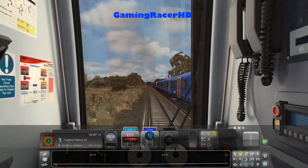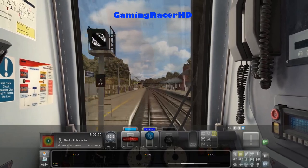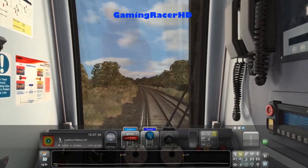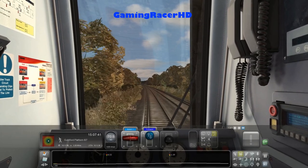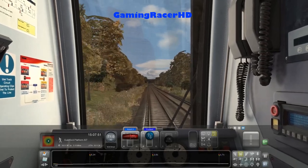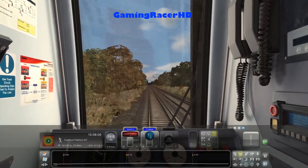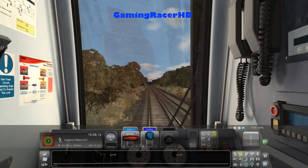Oh, got a 450. Our ETA needs to come down a little bit so we'll go up to 80 miles an hour. Okay, we've got our first yellow signal so I don't think we should be going up to 80 miles an hour now.